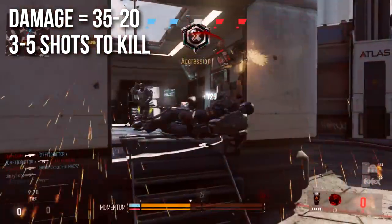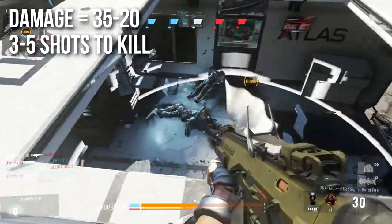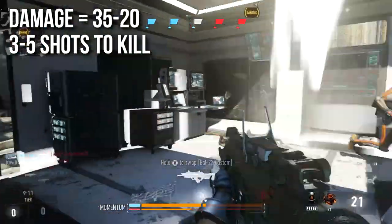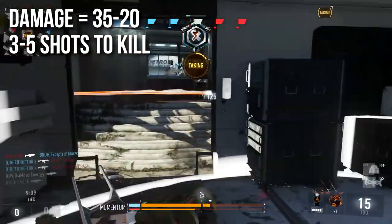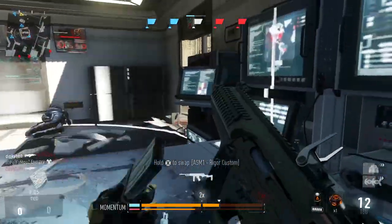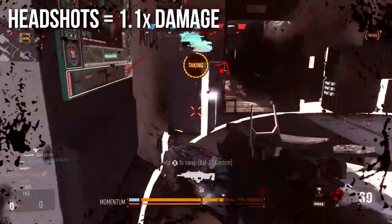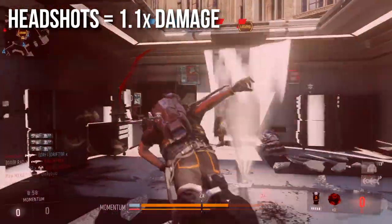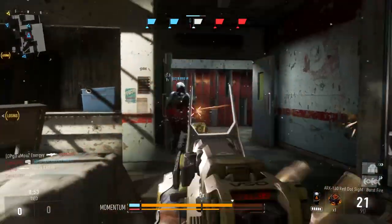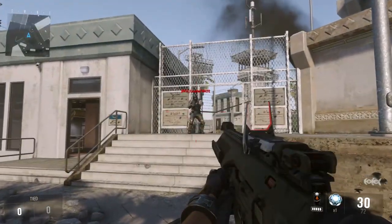First, let's talk about damage. It deals 35 to 20 damage per shot — 35 in close quarters combat, but it drops off rapidly to 20. So it's a five-shot kill at distance or three shots to kill up close. It can one-burst people up close, but oftentimes you'll need two or three bursts if you miss a shot. Headshots deal 1.1x bonus damage like most assault rifles, but this won't meaningfully change your shots-to-kill at most ranges.